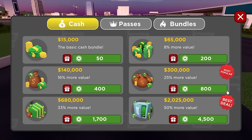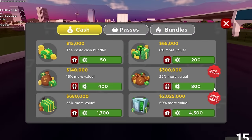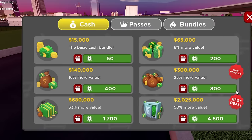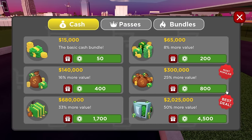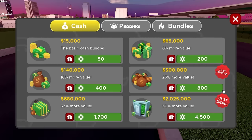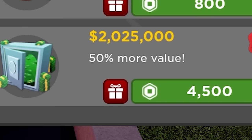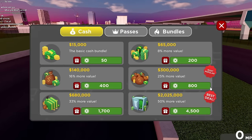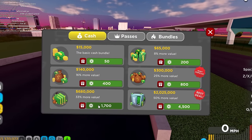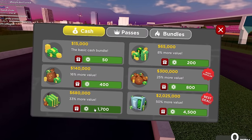Another thing you can do — and this is one I'd probably recommend you stay away from, but it is your choice — is buying cash. The reason I don't like buying cash in this game is because the Robux-for-money value is shambolic. Four and a half thousand Robux — that's $45 for 2 million, which you can grind in two hours. That's light work, let's be real. But if you're really struggling to grind or there's a limited car you want, maybe buying money isn't such a bad idea.